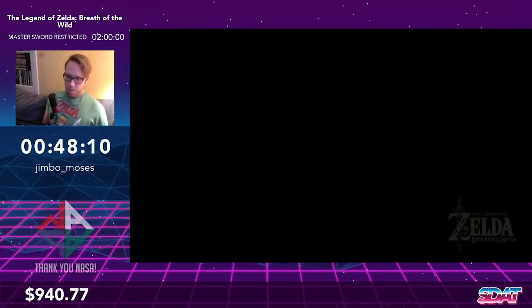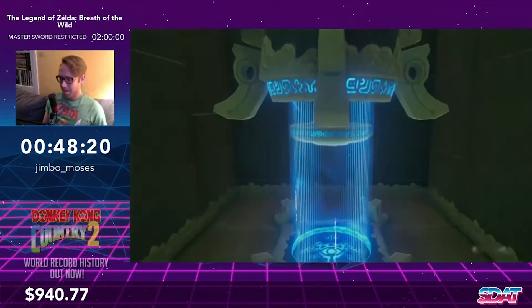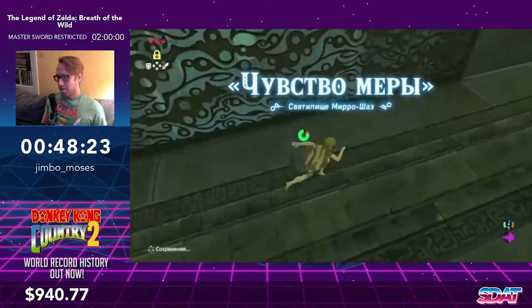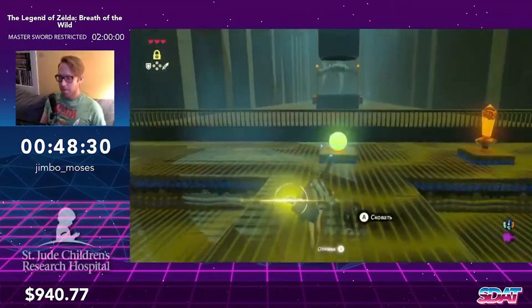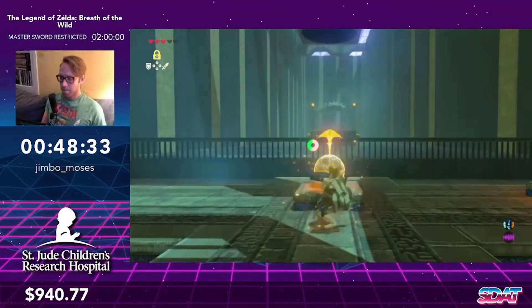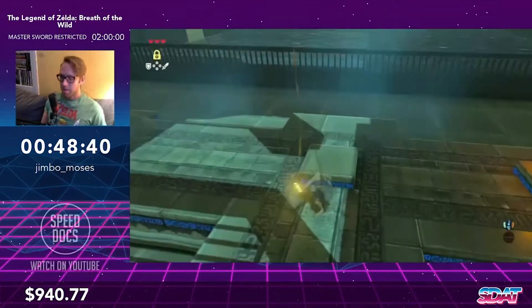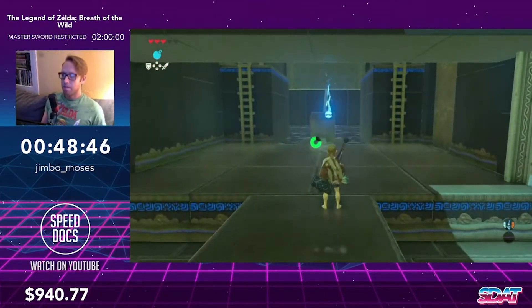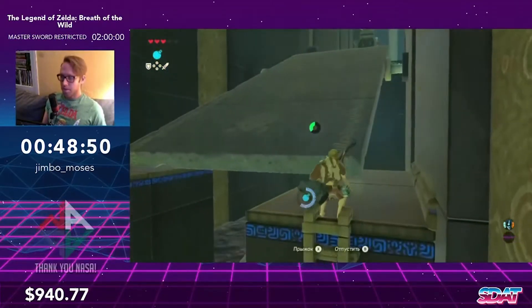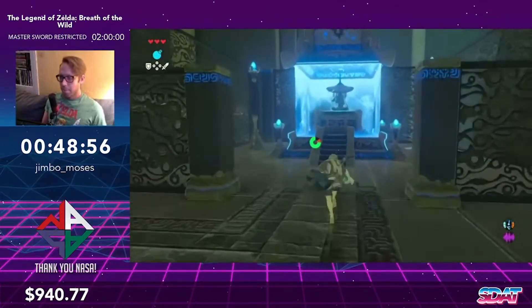This shrine we're going to do somewhat casually — play a little mini golf, I guess. We manage stamina carefully since we only have the one wheel. We stasis this orb and hit it five times then slide it into this hole — in one, pog! Then we use a regular bomb to send this guy into that slab and flip it over. The game wants you to use Stasis for that but you can also use a bomb arrow.